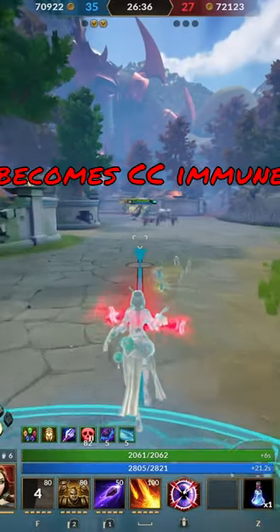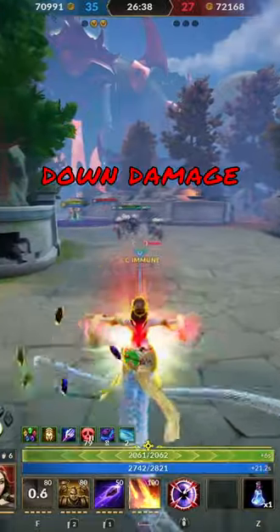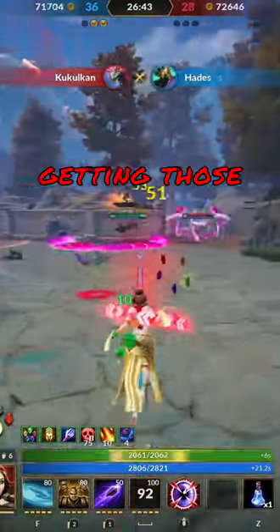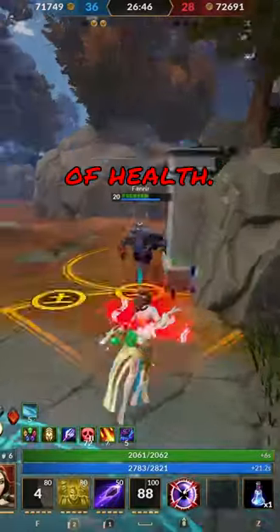Nua's ultimate is Fire Shards. When using this ability, Nua becomes CC immune and ascends into the air, raining down damage on all enemy gods in the game. This is a really good ability for getting those enemy gods that are running away with just a little bit of health.